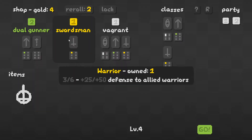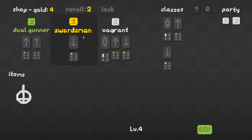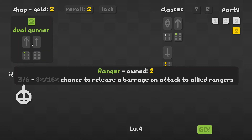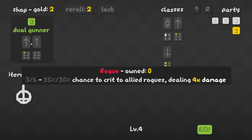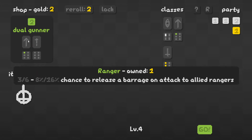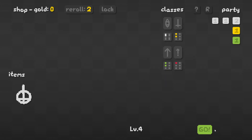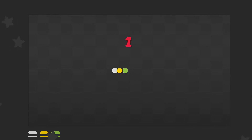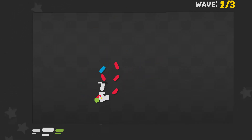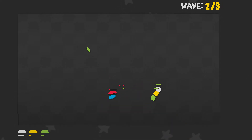Another vagrant. Let's go swordsman, vagrant, and I'll take the dual gunner — he builds into rogues, but I do need rangers as well. We actually have a bit of a snake now. Interesting that they maintain their order. Would love to get a healer as well. I know there are healing classes like clerics and such, I think I've even seen an enchantress.